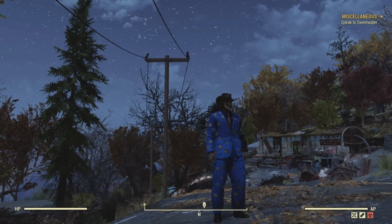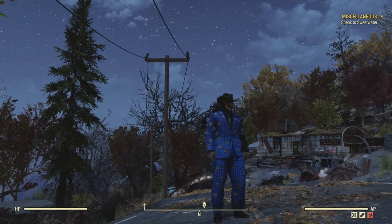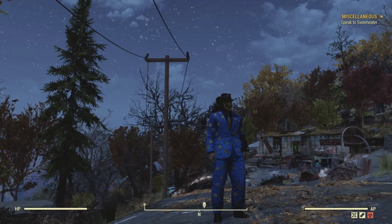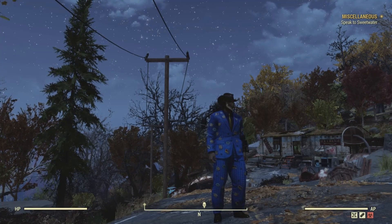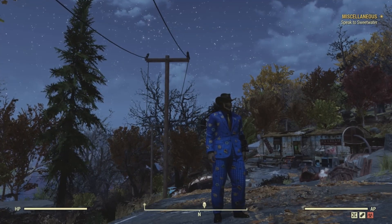Hello and welcome back to another episode of Collectibles of the Wasteland. I am your host Outlaw0420, Priest of Azura. In this series we go after the collectibles that you can find in the Fallout series, including Fallout 3, Fallout 4, Fallout New Vegas, and Fallout 76.